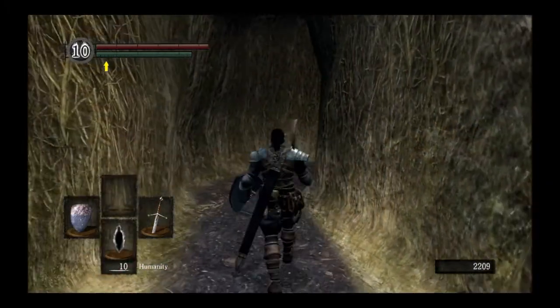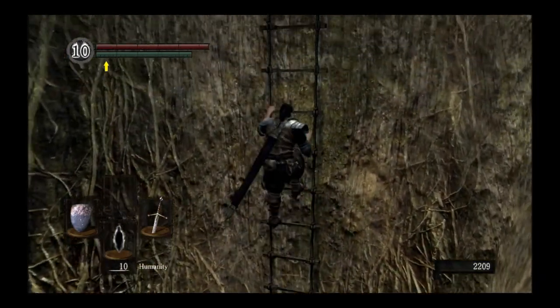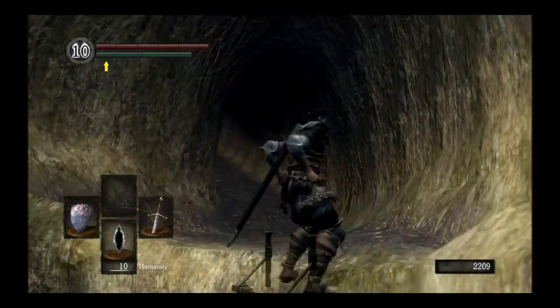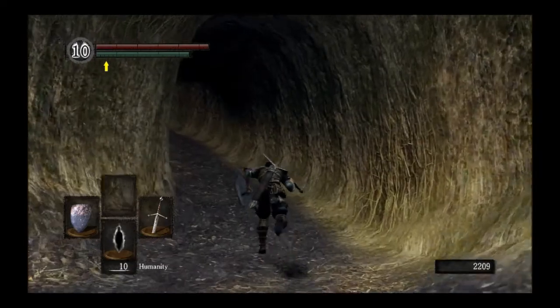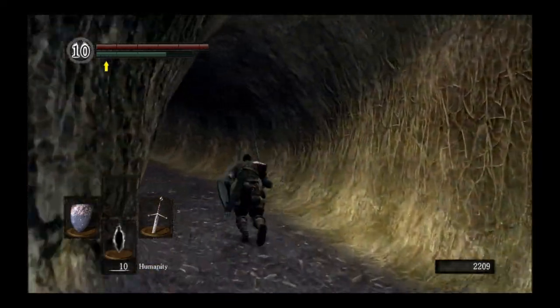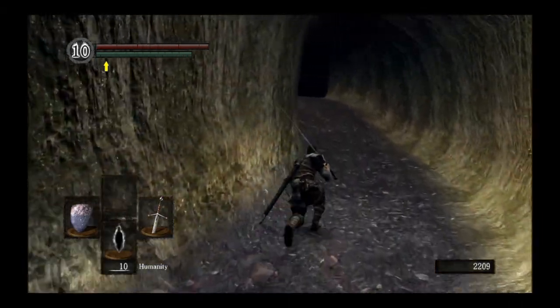So basically you go inside the tree and get to the first bonfire that's inside of it. If you don't remember how to get to the Great Hollow, check out my Spihander build — that goes into a little bit more depth on how to get over to this tree and inside of it. But yeah, you get to that bonfire and you just head right outside of the tree.